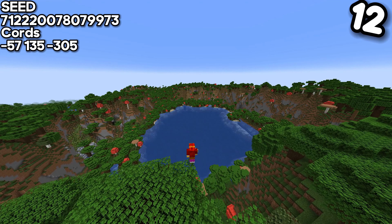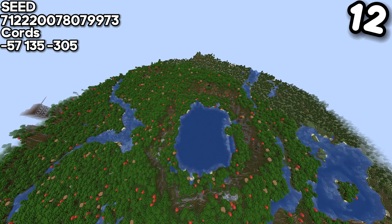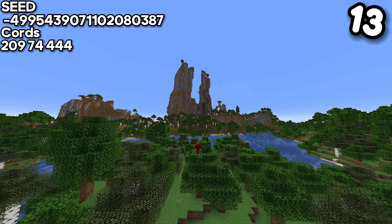If you thought that seed was amazing, just look at the twelfth seed — absolutely astonishing. This seed has dark wood, which is one of the best woods in the game, and also has a massive lake that is absolutely incredible. The views here are just amazing.